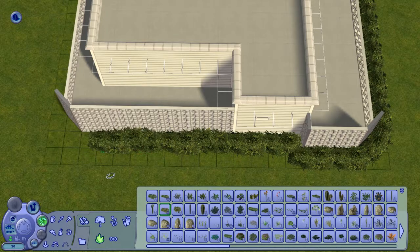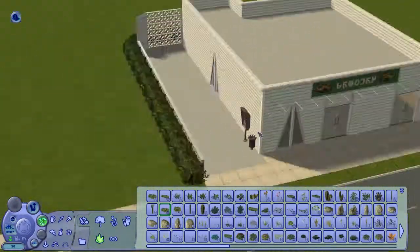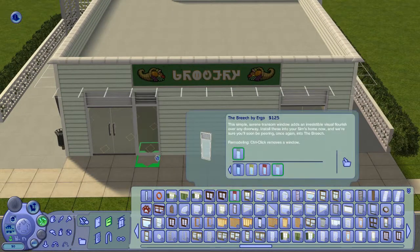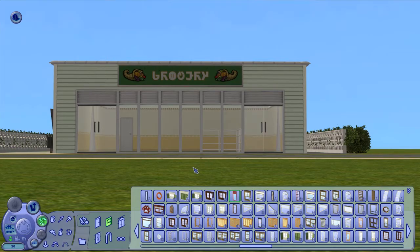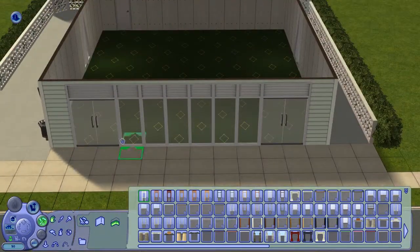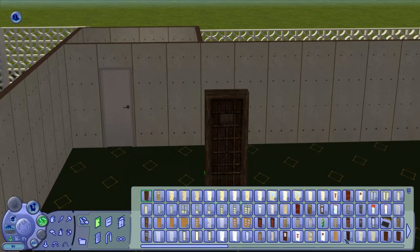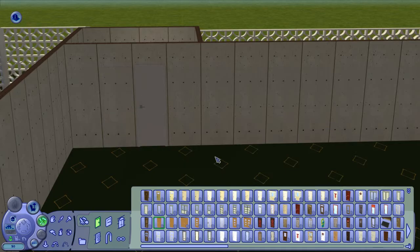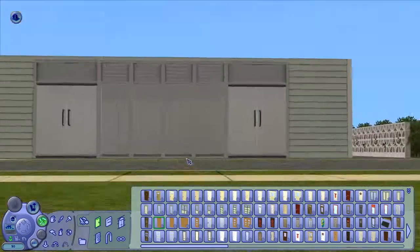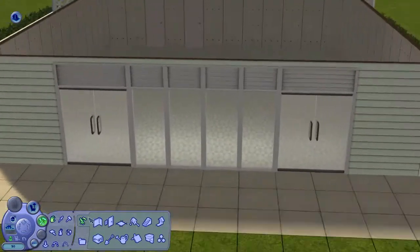I decided to place some shrubs around the whole building to make it have a little bit more green, otherwise it's just going to be a building with some flooring and a fence. I decided to use these windows that came with the Open for Business pack because they are nice shop windows. They have that top that I imagined to be one of those metal things that go down — but actually I just noticed they are ventilation thingies. Oops, sorry.